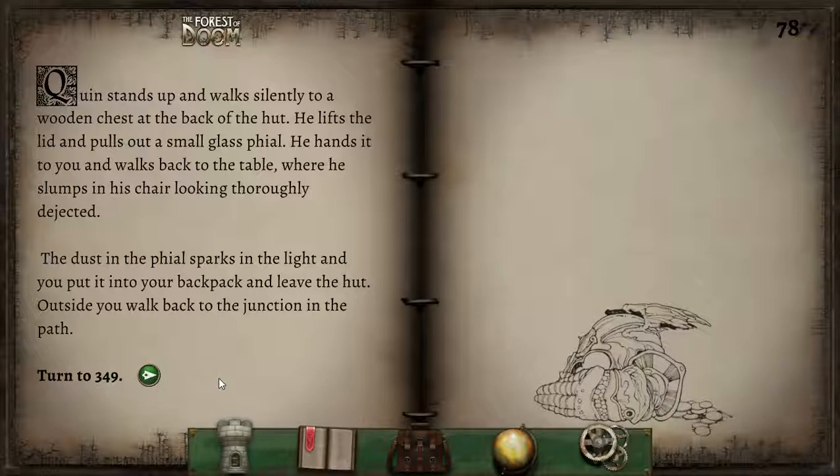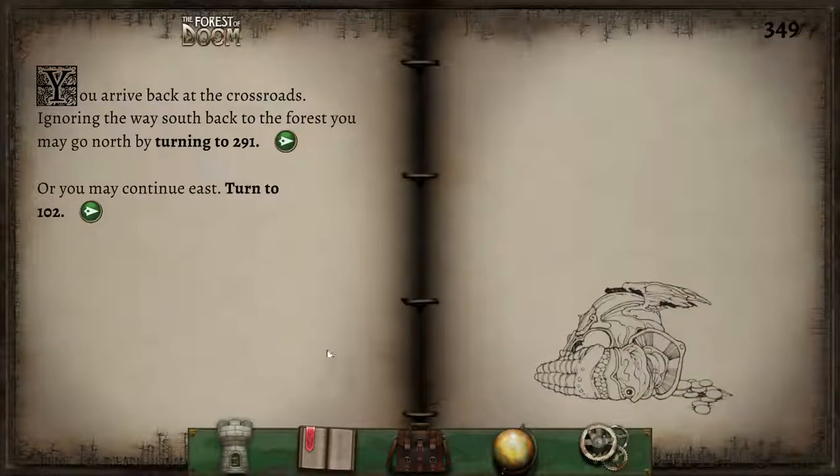Quinn stands up and walks silently to a wooden chest at the back of the hut. He lifts the lid and pulls out a small glass vial and hands it to you, then slumps in his chair looking thoroughly dejected. The dust in the vial sparks in the light and you put it in your backpack and leave. I feel like giving him the armband of strength as a gift — it just doesn't feel right — but we absolutely need that dust of levitation, or we'll have a really hard time without it.